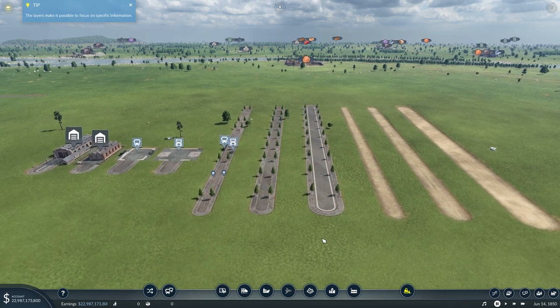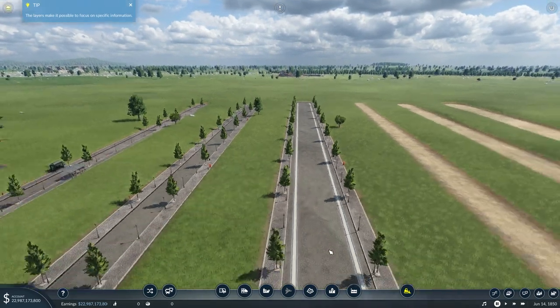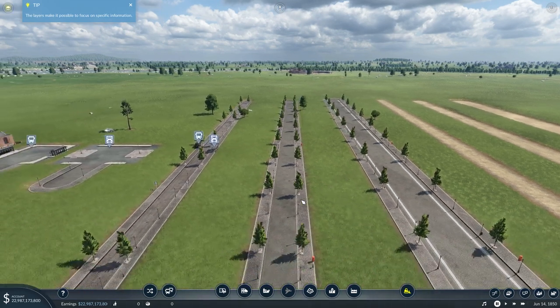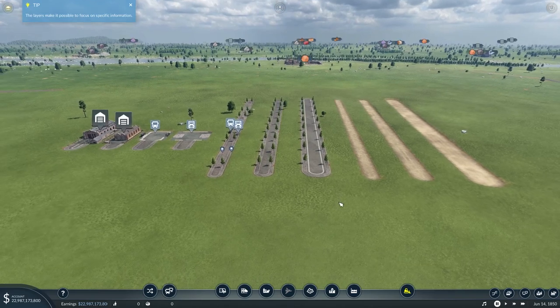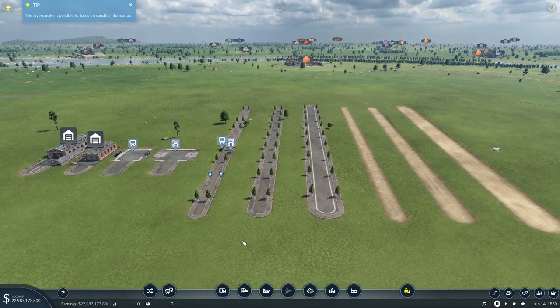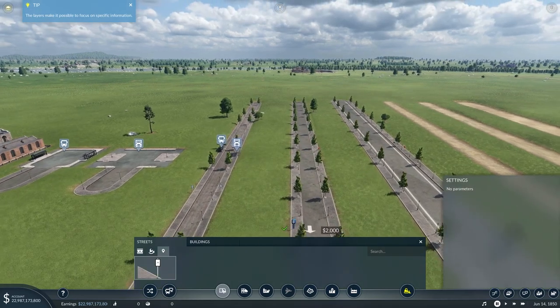As you can see here we've got the tram tracks in the road. This is the four-lane road, which is why the tram tracks are over on the far side. That's the tram tracks - it can be applied to any of these types of roads.